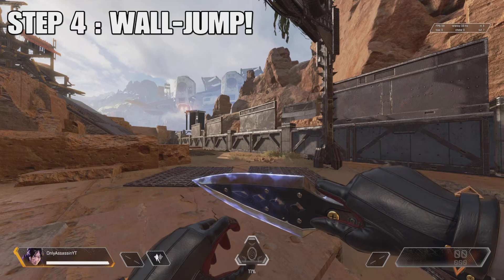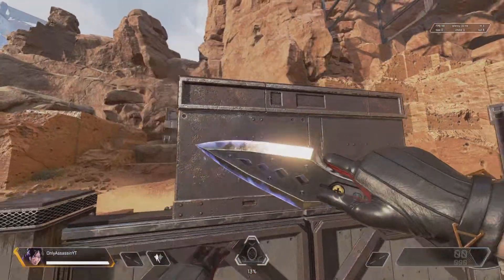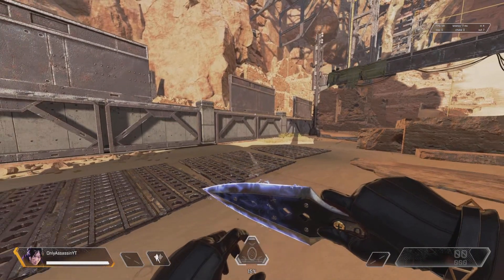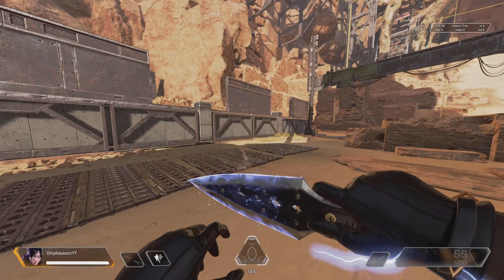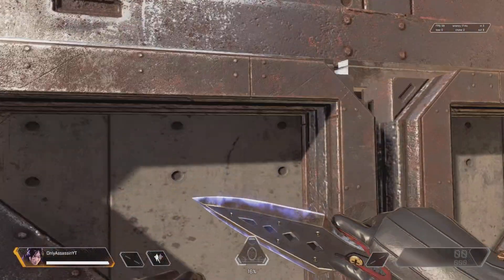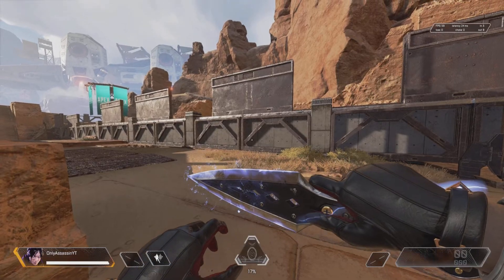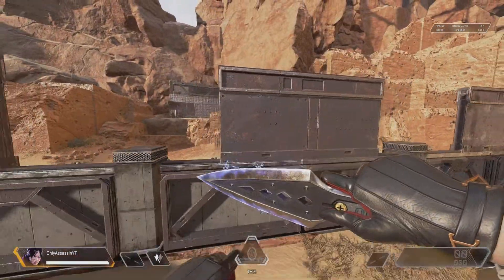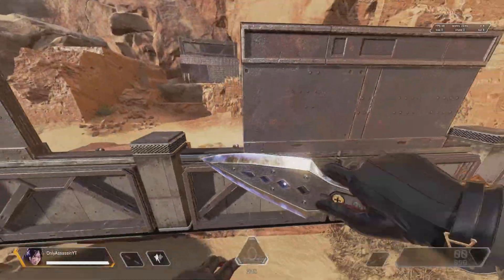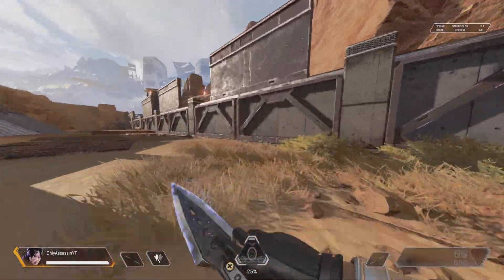This is the final step — the actual wall jump. All you got to do is slide jump into the wall. When you're about to hit the wall, let go of your directional keys — left thumb stick on PS5 and Xbox, WASD on PC. Just let go of your directional key before you hit the wall, and when you hit the wall, press jump. That's it. It sounds simple and it is, it's just very confusing at first. Let your character stick to the wall and when she sticks, you jump. Definitely take some time on that and you will get the hang of it.